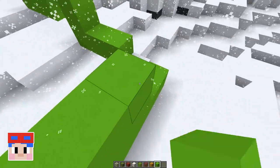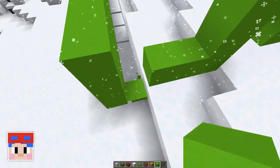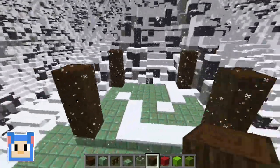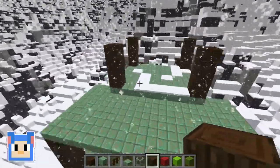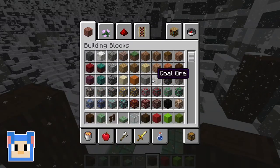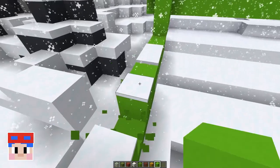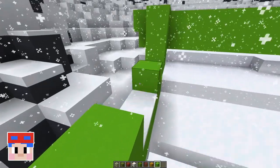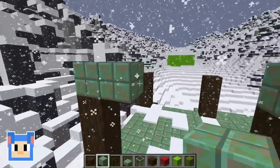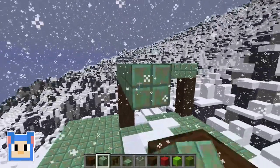I would never do anything to ruin your house — that would just be so mean. You totally don't have a history of messing around with other people's things, Eve. I would never, never, ever. Then I'll start building the top roof. What should I make the top roof out of? Maybe I will do that — that's a good idea. This is looking good.